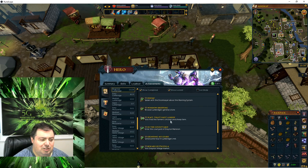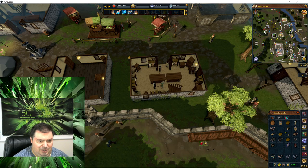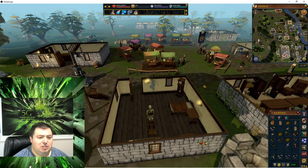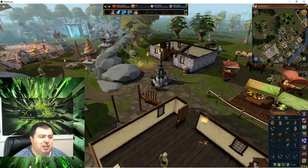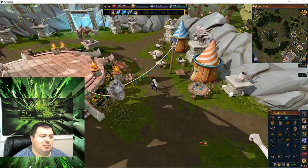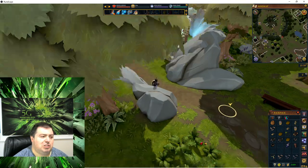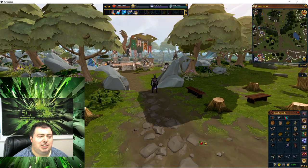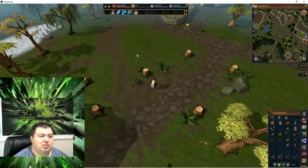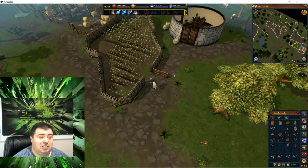'Grinding My Gears' — grind some flour at the Lumbridge mill. There should be a windmill here. This is supposed to be the Lumbridge crater area but there's some kind of event going on at the time of recording. If there's no event, that will be a crater. Prepare for it to look different when you're watching this video.